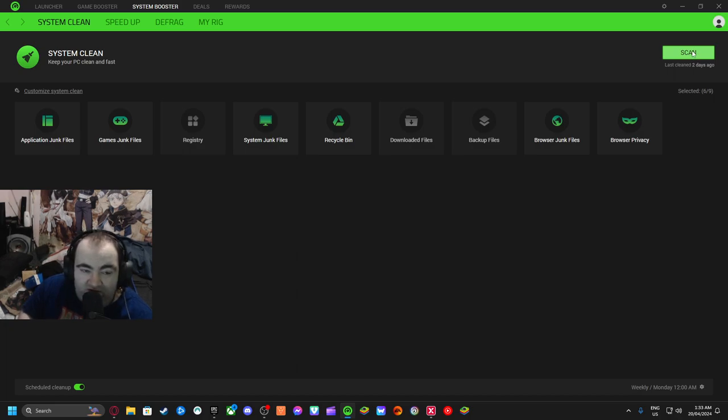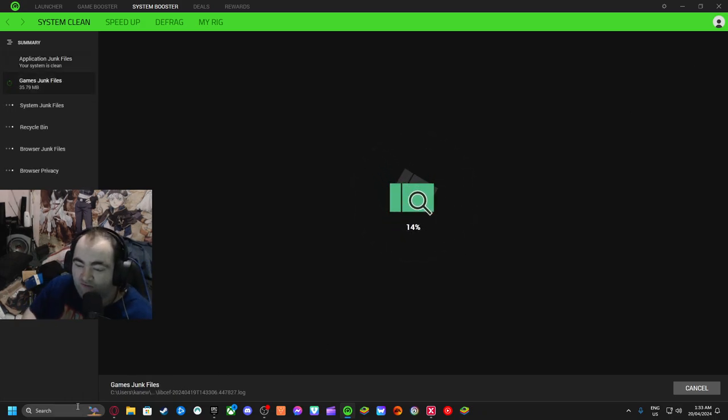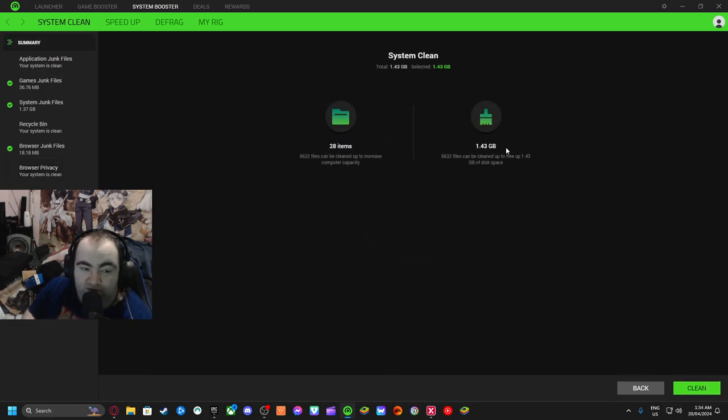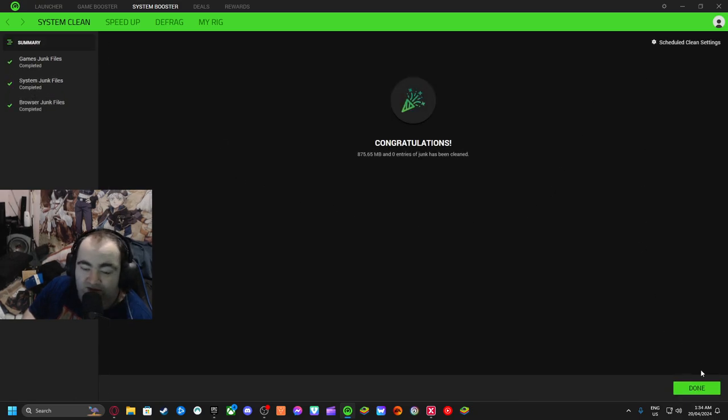There's also a System Clean feature. I haven't done this for two days. It cleans all your junk files. Most FPS videos on YouTube tell you to go to your Run app and delete a bunch of junk files there. I'm not sure if that technically works, but I guess it does — every time I do this it cleans around two or three gigabytes of junk files, recycle bin, browser junk files, and all of that. Once it's at 100%, press Clean. It cleaned 1.4 gigs, 28 items including temp files. Press Done.